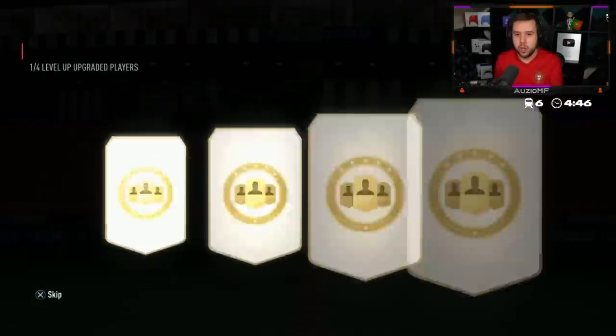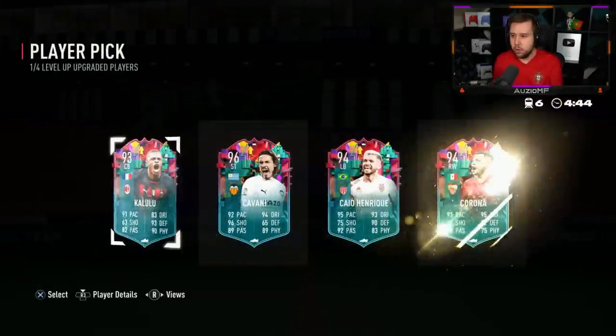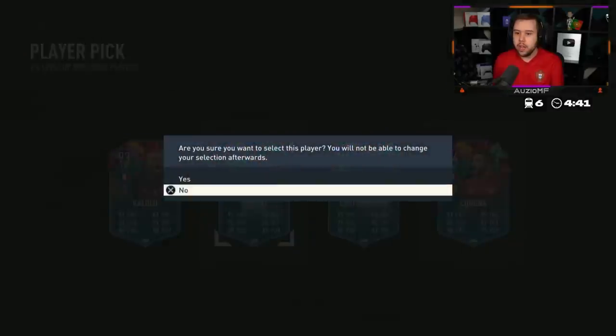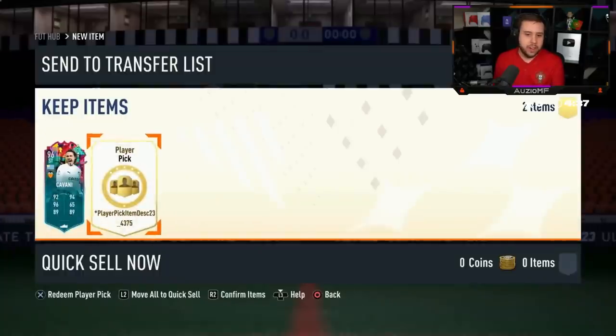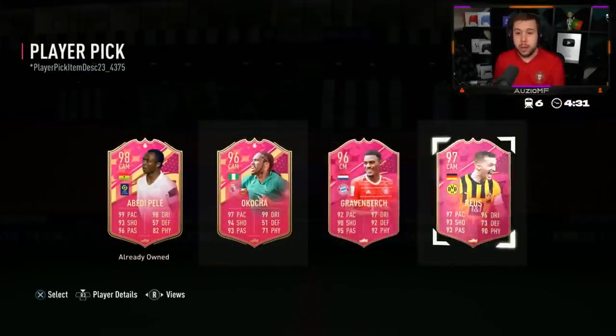We've had Martinelli, we've had team of Verna, we've had Goretzka, KDB and Varan still not packed yet - hopefully we will see those two today. Kovani is who he's going for just for the rating. Kovani is not gonna get used with the attackers he has - he's got Liao, he's got Haaland. No chance Kovani goes near the team. A better Pele is a nice pull as well.